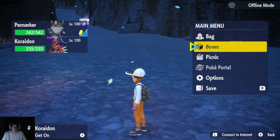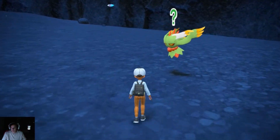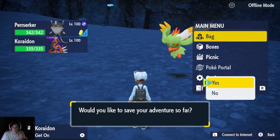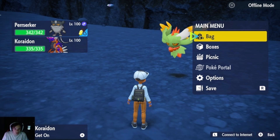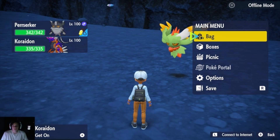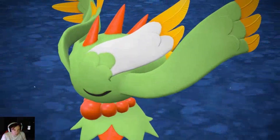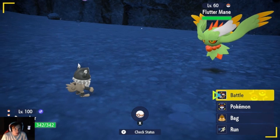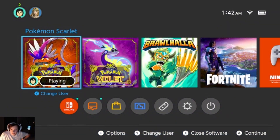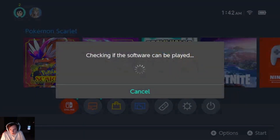Yo, that did not take that long, bro. Alright, so we got ourselves another shiny Fluttermane. We're going to save in front of your shiny if you have it — just save right in front of it. So this time we actually were able to get in front of it. In case you can't walk into it — I actually had this happen to me — you just quit the game after you save in front of it.